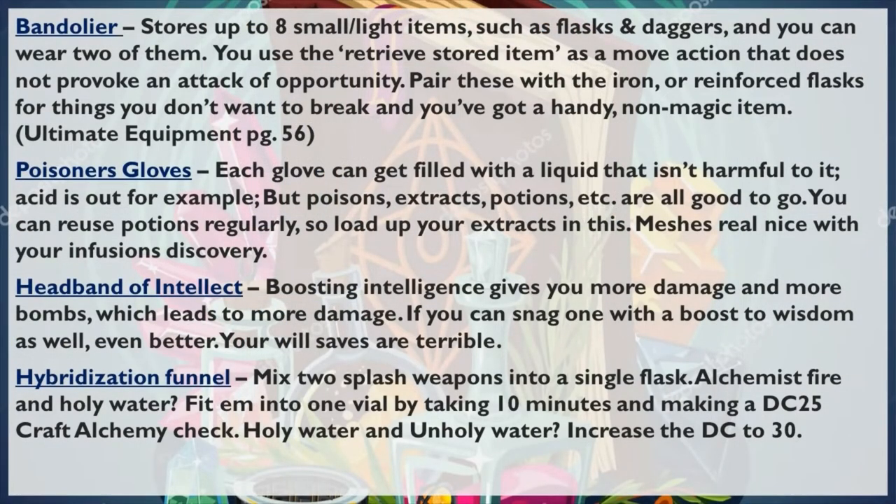The first thing you're going to want to get is a bandolier. It's a mundane item — nothing really special about it, though you could get them enchanted. Get a mastercraft version tooled up properly and you could definitely see about getting some enchantments thrown on it. This will store up to small light items such as flasks and daggers, and you can wear two bandoliers without any penalty — otherwise they start binding you up and restricting your movement. You retrieve stored items as a move action that does not provoke an attack of opportunity. Pair these with iron or reinforced flasks for things you don't want breaking, like potions or extracts you might have handy on the bandolier. A very handy non-magic item — find it in the Ultimate Equipment Guide, page 56, or the Pathfinder System Reference Document online.